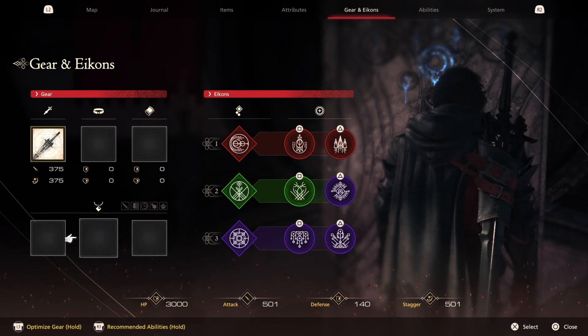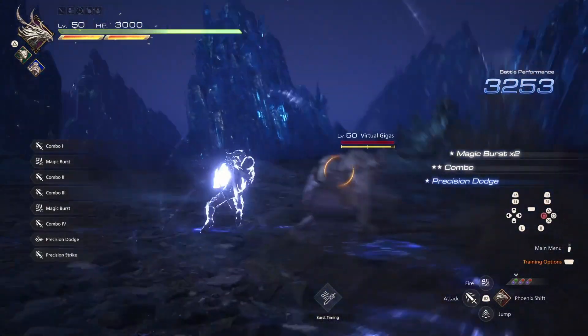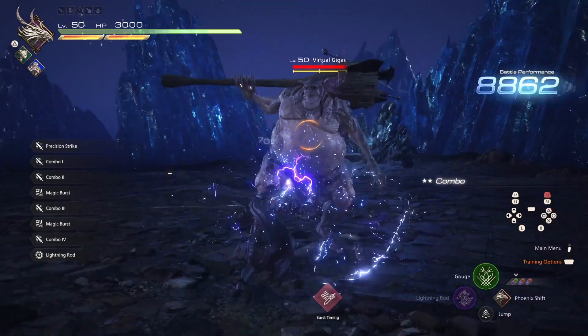You don't need any specific accessories so use whatever you want. Now for how this combo works — you'll want to get your enemy's will gauge on the verge of breaking, and this build can do so easily with a combination of Lightning Rod and Gouge.